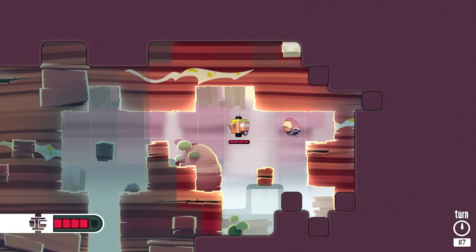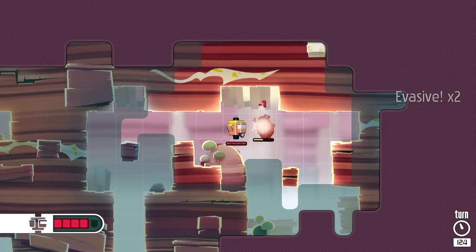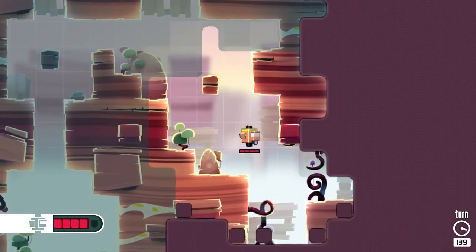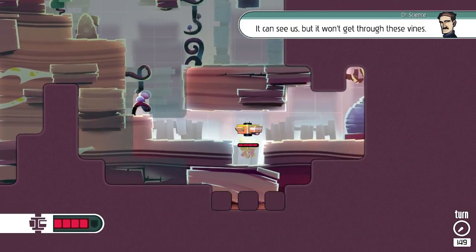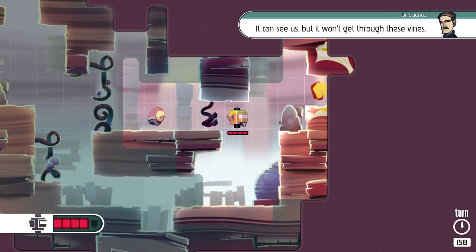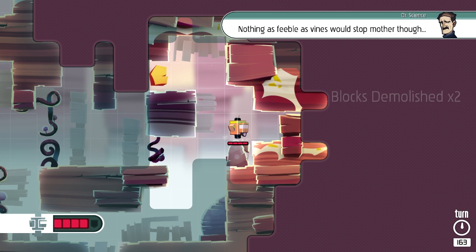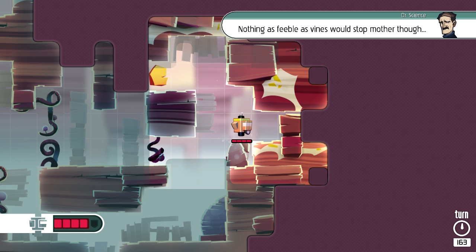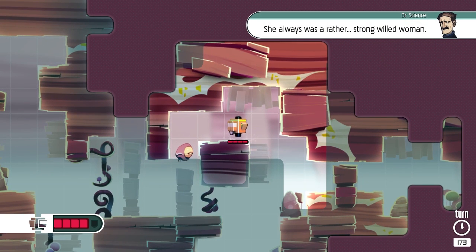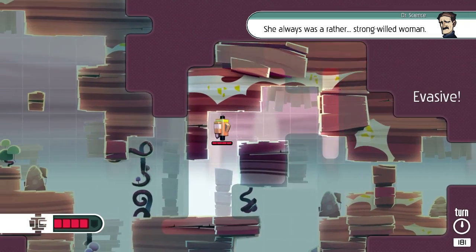Safe at last. Let's just back up - yeah, we got this. This is easy enough. I'm sure after a certain point this is going to get a lot harder. I'm hoping I can get some upgrade system or something to make things a little bit more interesting. 'Can't see us but it won't get through these vines.' Oh, it can see us but it won't get through the vines. 'Nothing as feeble as vines would stop mother, though.' You're an interesting fellow. 'She was always a rather strong-willed woman.' He can't see me - there we go.